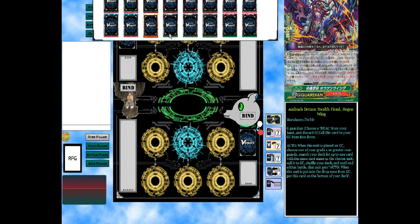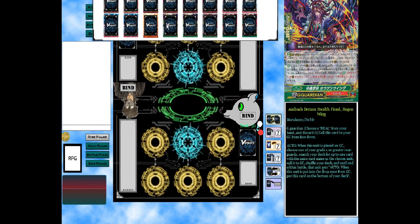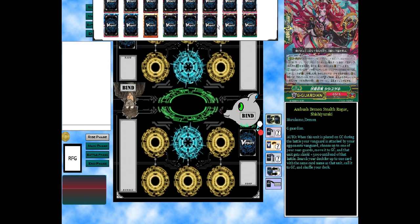Moving along, we run two copies of this G-guard: when this is placed on guard circle, choose one of your grade one or greater rear guards, search your deck for up to one with the same name as that unit, call to guard circle, shuffle deck. Until end of turn, that unit gets: when this unit is placed into drop zone from guard circle, put it at the bottom of the deck. You could run the older G-guard PGs instead, but I figured there's not a lot of counter blast usage in this deck, so I wanted to be safe.